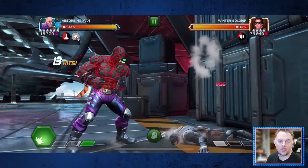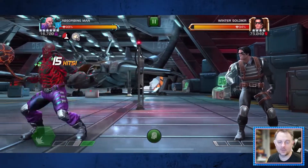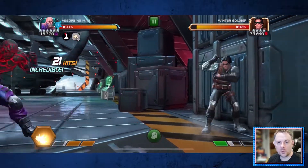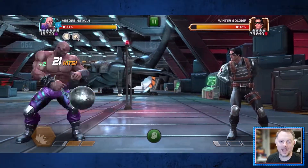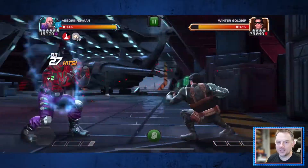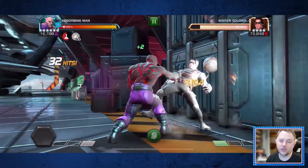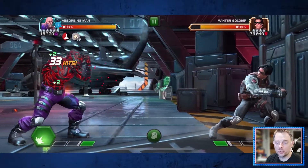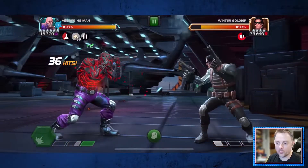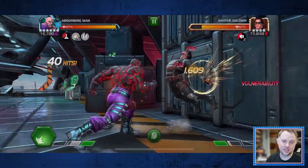This is without a doubt the trickiest part about getting used to playing Absorbing Man, because for some defenders you are really going to need a strong understanding of spacing. Otherwise, your heavy is going to whiff and you're going to get wrecked. A lot of champs are going to require some fancy tiger-style light attacks in order to close the distance and ensure the heavy connects. That kind of playstyle is a huge turnoff to some folks because there is a very high skill cap associated with it, but with Absorbing Man, do not feel like you have to do this heavy counter stuff in order to play him. The crits are great, but you can get by just fine with parrying and then launching your heavy attack and cancelling into your special.